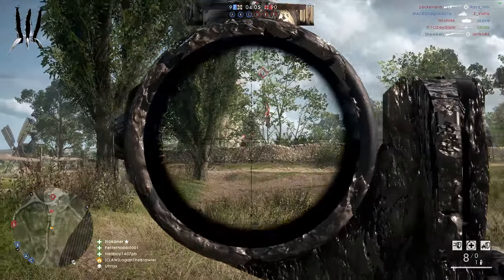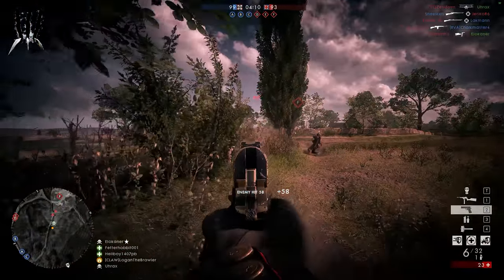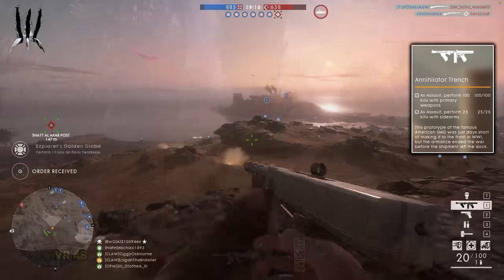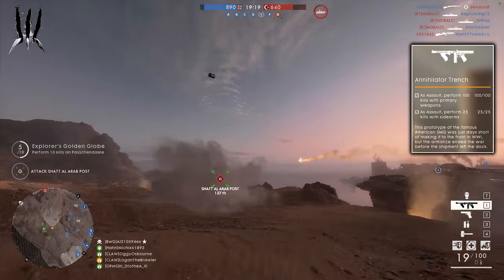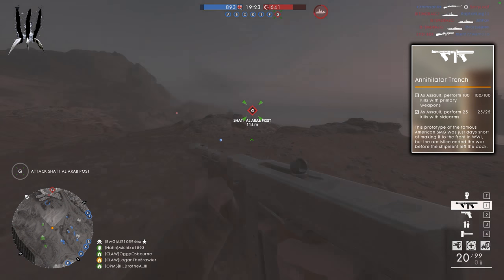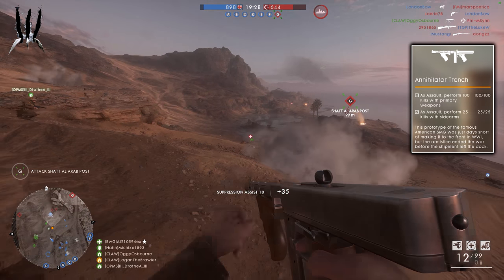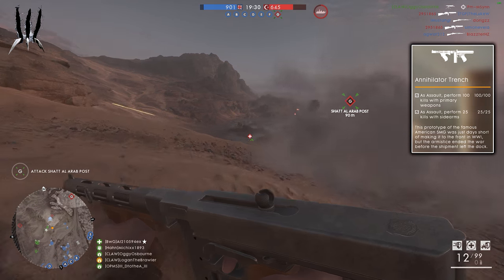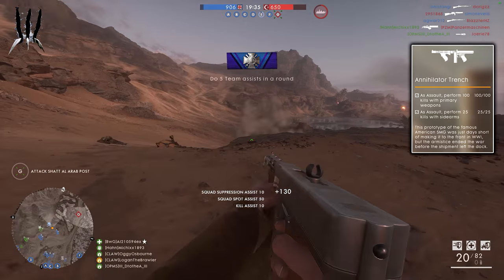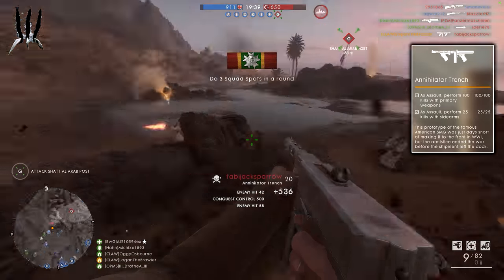Of this insane amount of 11 new weapons or variants, three of them are actually totally new. I'm talking about the Thompson Annihilator Trench, which so many players have been waiting for. This SMG has a very high rate of fire and is most fit for close-quarter combat rather than long-distance shooting. This weapon has to be unlocked — to unlock it you will need 100 kills with the main weapon playing as the assault class, and 25 kills with your sidearm while playing as the assault class. Not that hard of a challenge — just play assault and you'll get your kills.